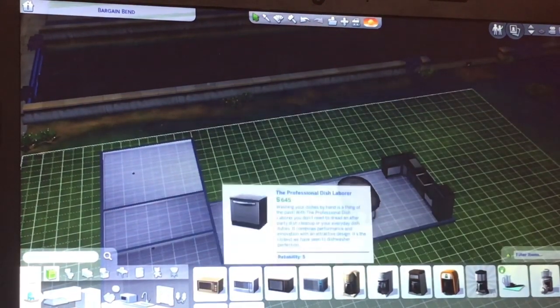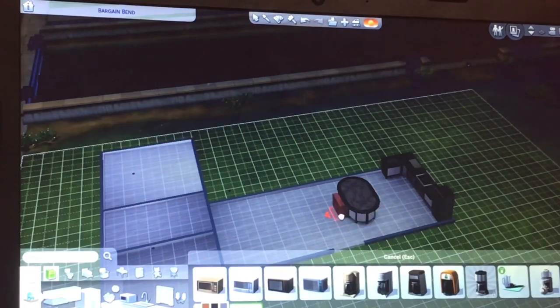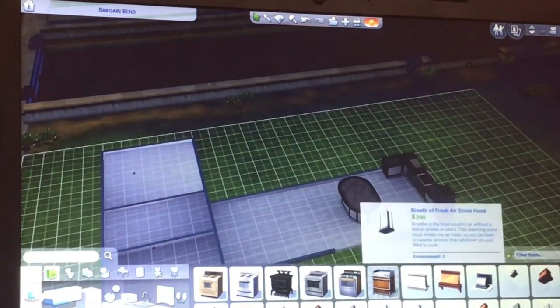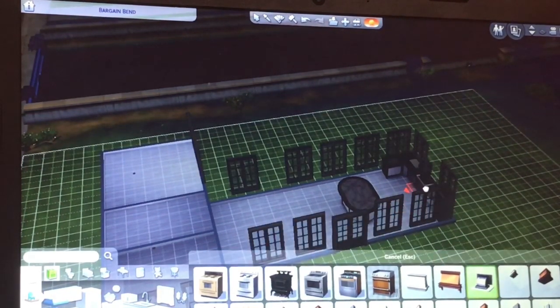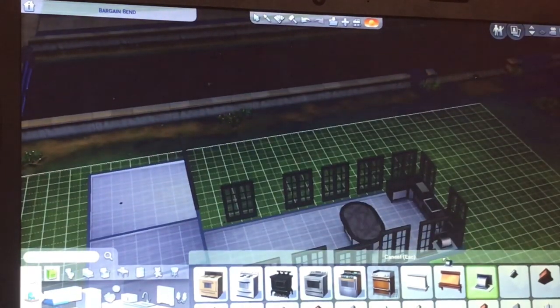We tried to put a dishwasher but it wouldn't let me place it anywhere, so we ditched that — the Sims will have to wash plates manually. We put a cover over the cooker. I didn't really like the big one so I went for a more simple, smaller one just above. I was being too lazy to turn the camera but I did find it and place it.